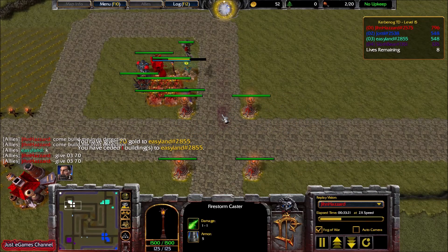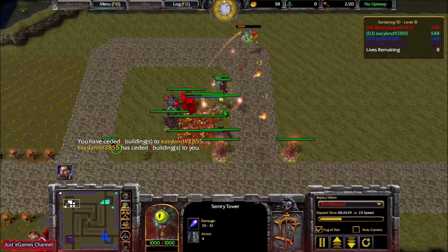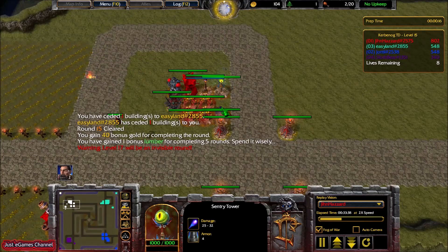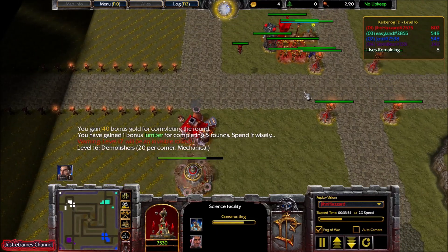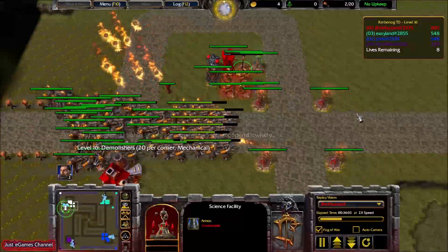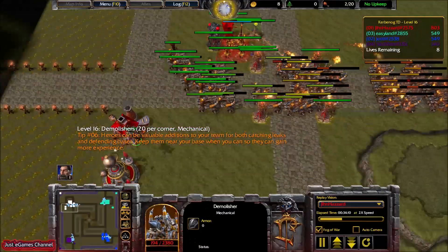Now I'm preparing for level 17 — the invis wave. The guy built me the Sentry Tower for 70 gold, which is really nice of him. We clear everything. I have 100 gold and one wood, and immediately I go for the extension tower of Terrain Builder — the Science Facility. Level 16 comes mechanical, but that mechanical is no problem because the type of armor is medium.